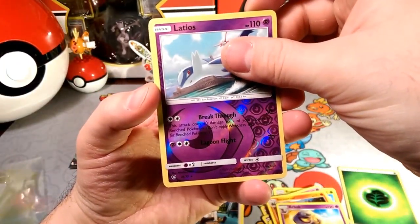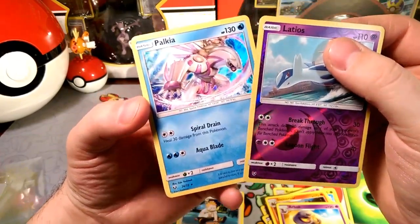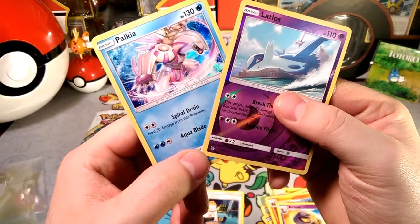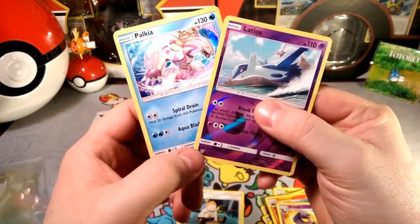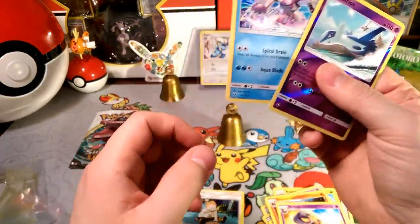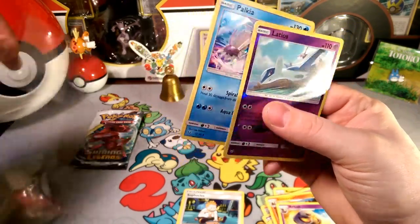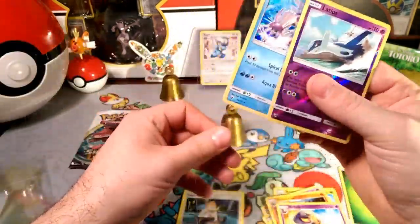Reverse rare Latios. And our rare is a Palkia. So our first double rare is a Latios-Palkia combination — pretty cool. Love Shining Legends that it gives us a holo in every pack, as you guys can see from the Palkia.